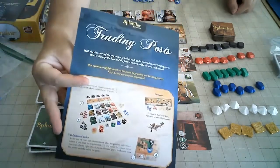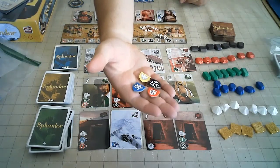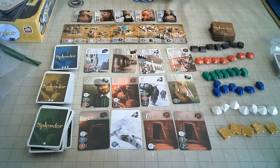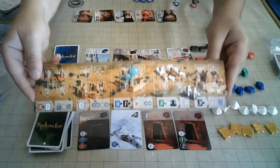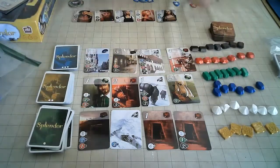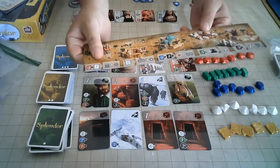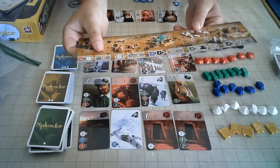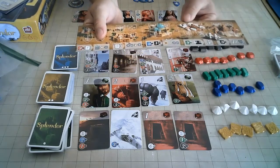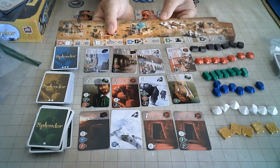The next module is Trading Posts. Each player will be given a set of shields — their coat of arms. Over the course of the game, there will be an opportunity to claim these assorted powers. After you check to see if you qualify for a noble, you check to see if you qualify for a power. For this one, if you have three red and one white, then whenever you purchase a development card, you take a gem. If you have two white, then whenever you take two gems of the same color, you get to take a third gem of a different color.